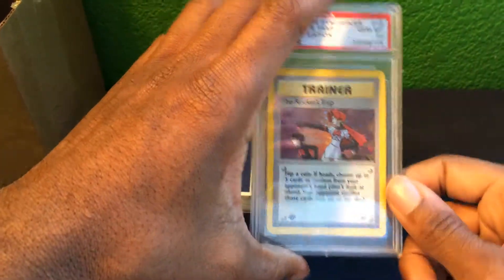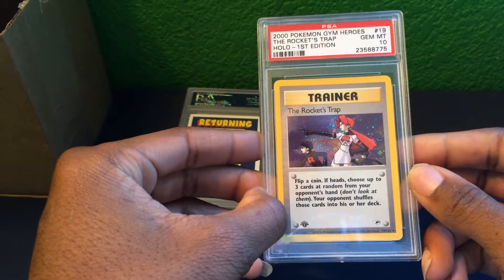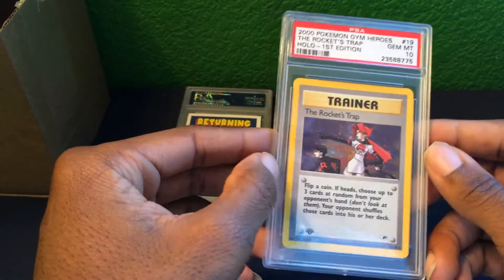Up next is a trainer card from the Gym Heroes set — the Rocket's Trap, first edition, as a Gem Mint 10.